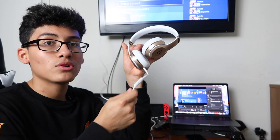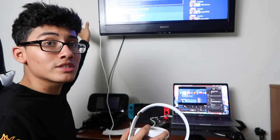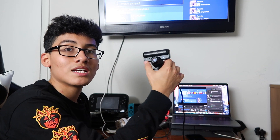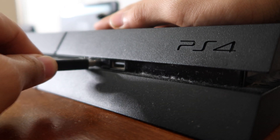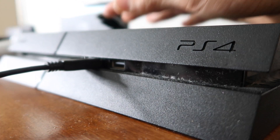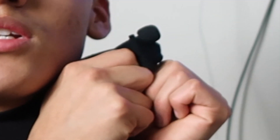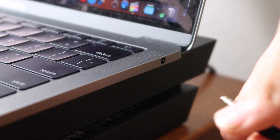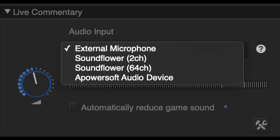First, plug the headphone jack into your monitor or TV. I didn't know my TV had a headphone jack, but mine does. Second, plug the USB mic into your PS4 through USB. Then for the small stream mic, plug that cord into your computer and set it up as your external mic for the stream — just select external mic, not that hard.